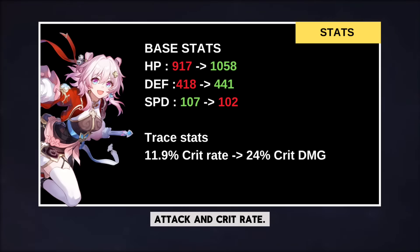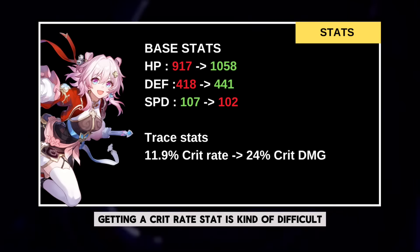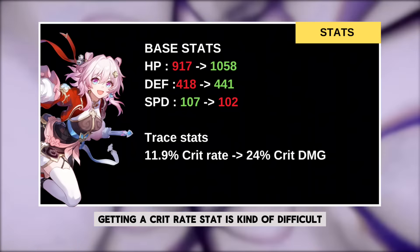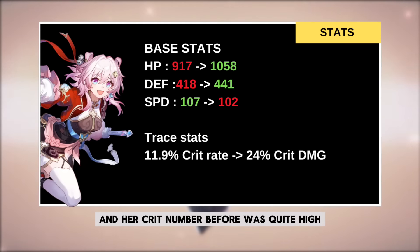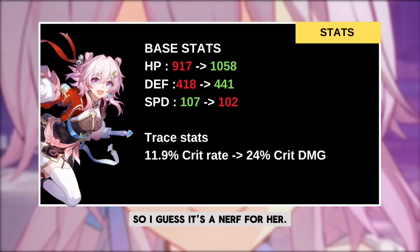Her previous trace stats were HP, attack, and crit rate, but now they swapped the crit rate with crit damage instead. Getting a crit rate stat is kind of difficult, and her crit number before was quite high, so she is a little bit harder to build now — I guess it's a nerf for her.